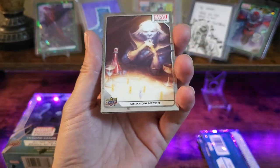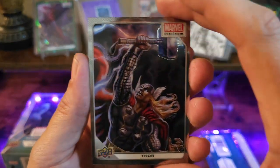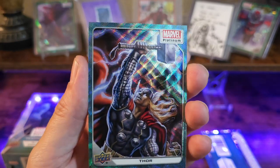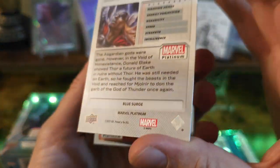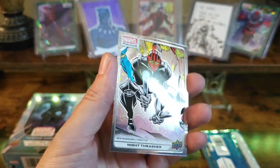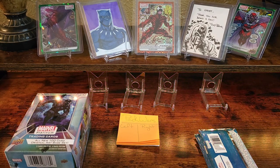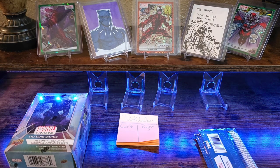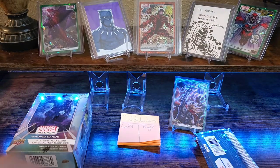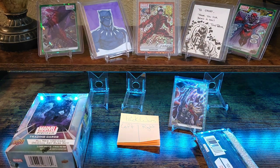Starting off we got Grand Master — the artist behind this one is going to be Andre Meister. Got a sweet Thor. Nice, this is going to be a blaster pack exclusive — this is also Thor in the blue Surge. We got Heimdall, and then we got Night Thrasher. I would consider Thor blue Surge as a point — definitely looks sweet in this blue Surge. Let's get one point to the right side.